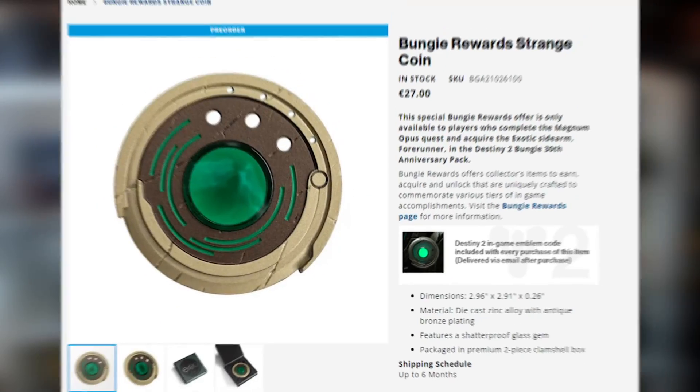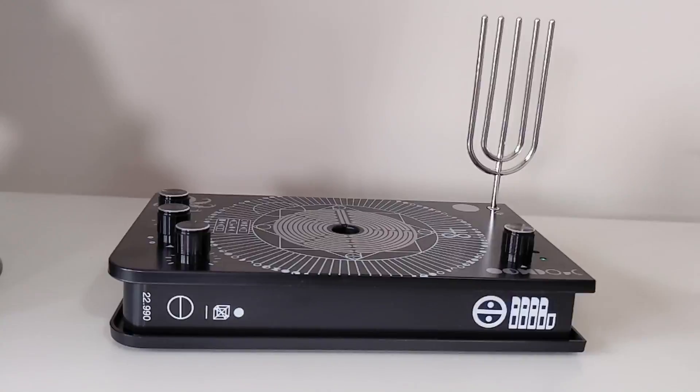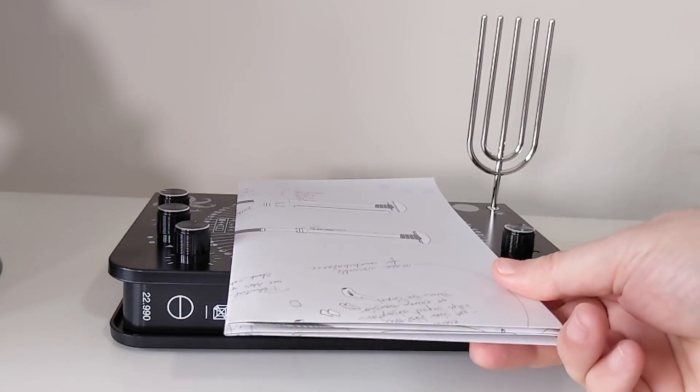Unfortunately, it's not my Strange Coin that I got from the Taken King Collector's Edition in Cayde-6's journal. It's actually the Strange Coin that you get from the Bungie store for the Season of the Lost or the 30th Anniversary. I'll leave a link in the description so you guys can hear the full message yourself, and full credits to that creator — I don't want to steal their thunder. Once I saw that, I tried putting this part of the poster onto the Psychometer and, surprise surprise, it played a new message.